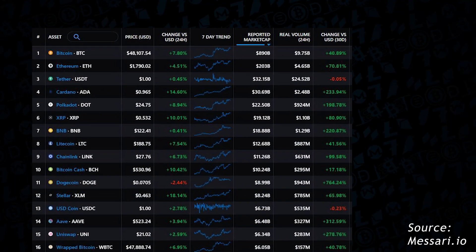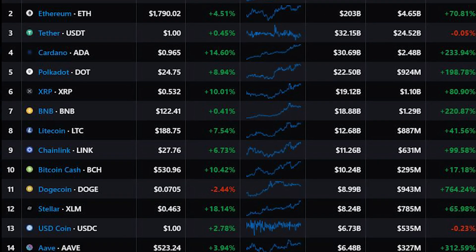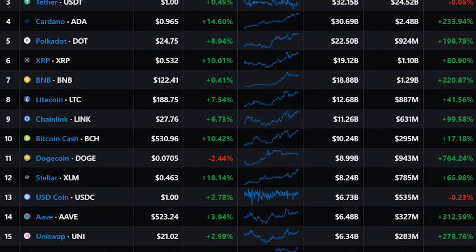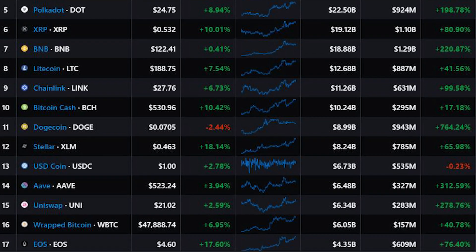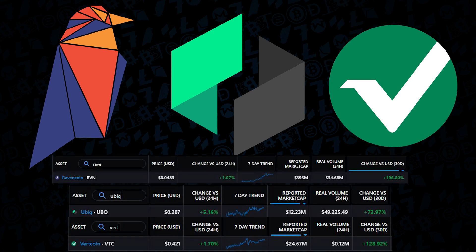The past six to eight months have been one for the record books, to say the least. Cryptocurrency, especially Bitcoin, has been blasting through all-time highs, with many of the DeFi projects, tokens, and other layer-one networks like Ravencoin, Ubiq, and Vertcoin starting to pick up some price discovery themselves.